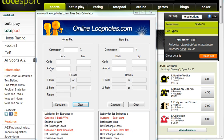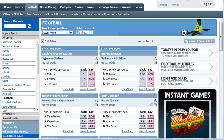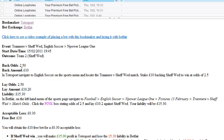Hi, so today we're at Totesport and we're going to place a £10 bet with them to get their £10 free bet, and we're going to lay it at Betfair on the same match. This way we can get their free bet without risking losing. Just head on over to emails now — online lootpoles have sent me an email saying which match to bet on, to get a nice small loss on this first bet to get our free bet.